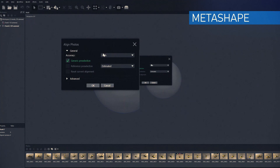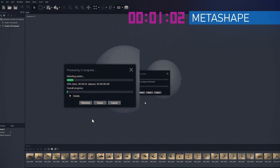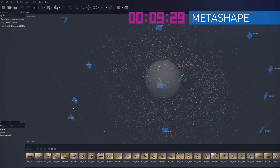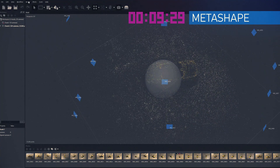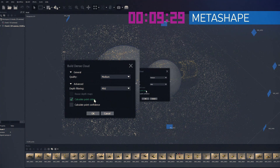So here's Metashape. This one also completed very quickly. All the settings were set to default. This is the first time I've worked with this program — it's pretty intuitive. There might also be a batch functionality where you don't have to do this every time. The only thing I did change was the texture resolution, which I changed to 8K instead of 4K.